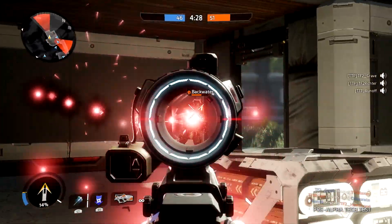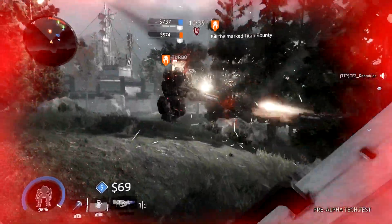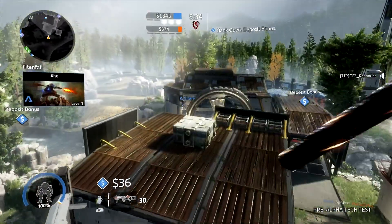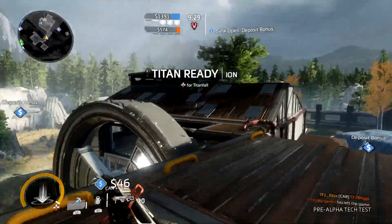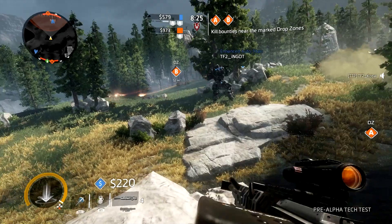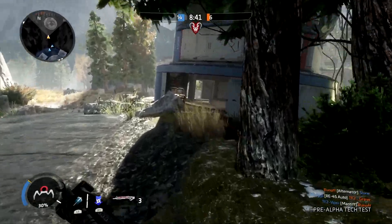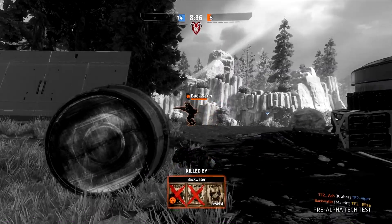If you're the type that enjoys running around as a pilot, you'll want to avoid the large wide open fields which are often occupied by Titans. I also recommend you equip the grapple hook as part of your loadout for this map because it will help you get to hard-to-reach places a lot easier. If you're still debating which weapon to use, I recommend sticking to weapons with a long reach like one of the sniper rifles or even an accurate SMG like the CAR. The shotgun just didn't do the trick for me on this map, but I dare you to give it a try and prove me wrong.